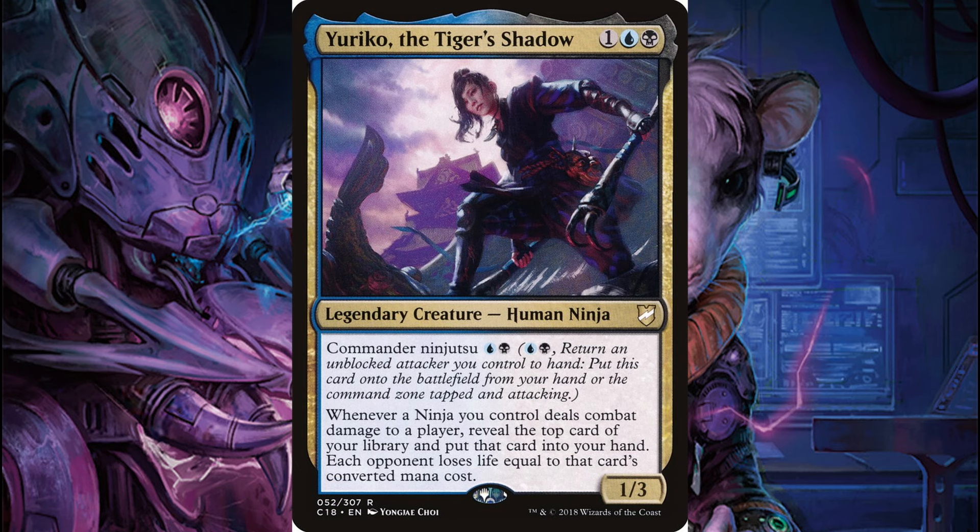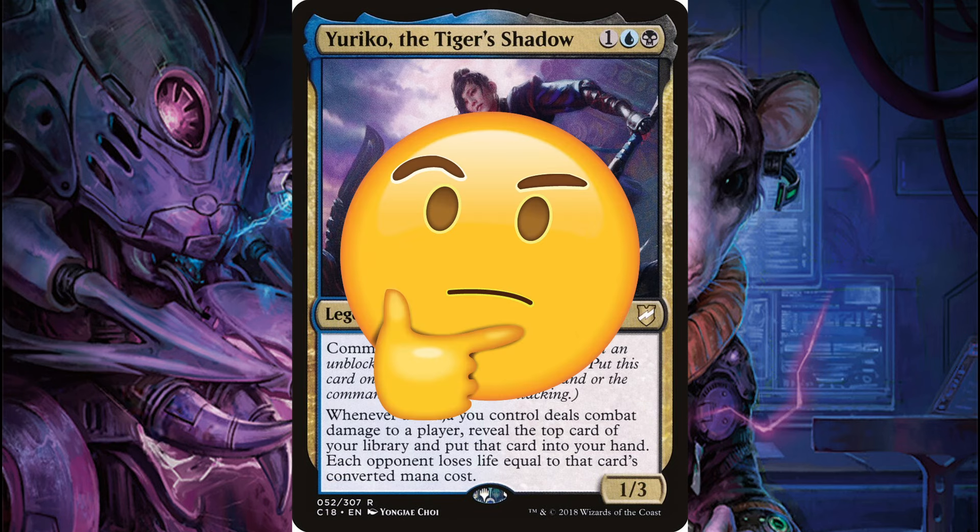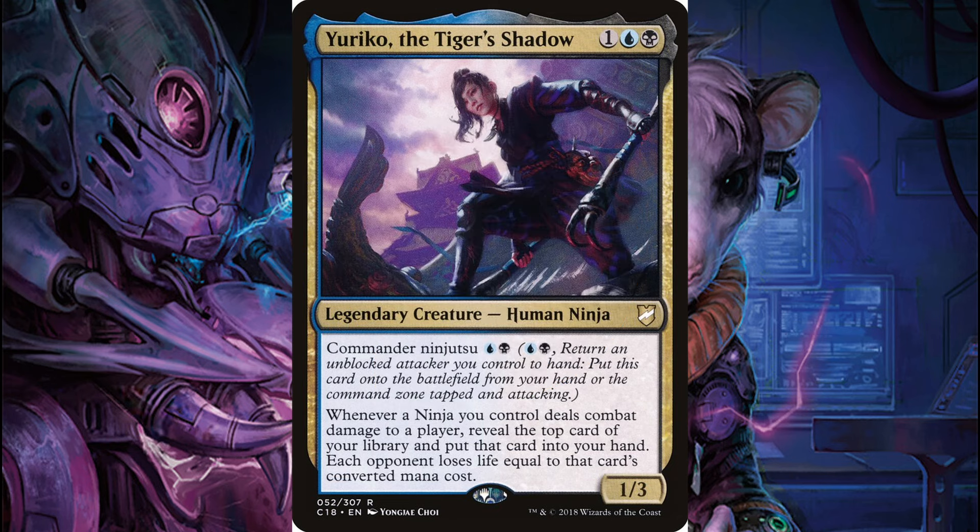Yuriko is an interesting commander design that sadly gets stained and overlooked due to the unfair nature of her Ninjutsu variant. Was it a mistake to create that ability? Probably. Does it demand a rework such as an errata that would make it include commander tax? Probably not — and even if it did, it's arguably a bit too late for that. Yuriko also encapsulates another popular trope: the badass ninja that a lot of kids want to become, so I can see a lot of people playing her for that reason as well. Just like the Ur-Dragon provides the ultimate dragon experience, or how Lathril lets you feel like a cool elf right out of a Tolkien story, it's important that Magic lets its players live out all of these epic fantasies. And when you go up against a trained ninja, it's hardly going to be a fair fight for you anyways.